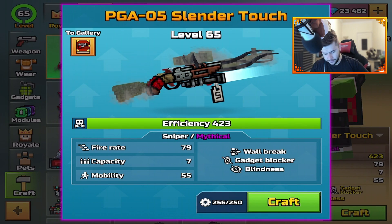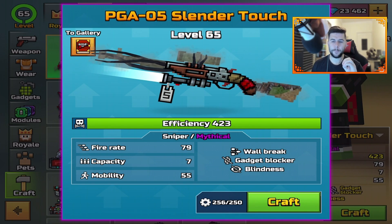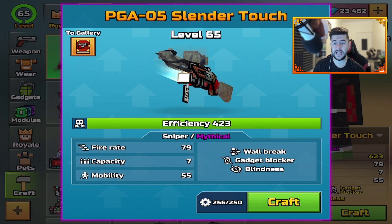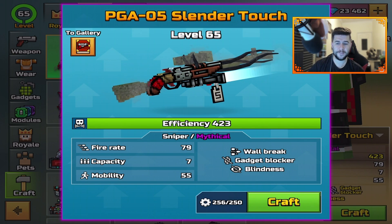Level 65, efficiency 423, sniper mythical, wall break, gadget blocker, and blindness. Fire rate 79, capacity of seven bullets until it needs to be reloaded, and a mobility of 55.